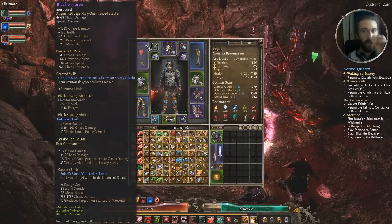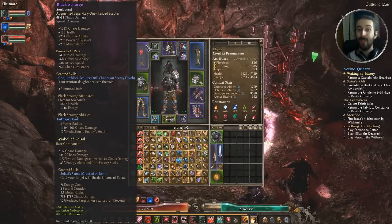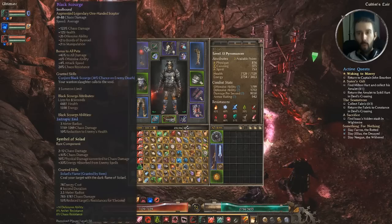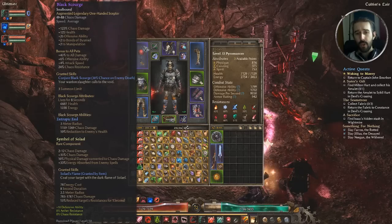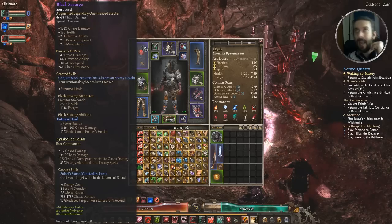The kicker of Black Scourge and part of this thematic build is Conjure Black Scourge — 30% chance on enemy death to summon up to three Black Scourge, those rift scourge-like little feral creatures from Chthonic areas in Grim Dawn. They go out and chew on stuff for you, and when they die they deal a decent amount of chaos damage and reduce enemy health. Extra meat shields — they don't take a lot of damage but they do cool stuff and look great. They also benefit from all our pet buffs. We also have the Symbol of Salail component slotted in here, which grants us the Salail's Flame skill, plus flat and percentage chaos damage and physical damage converted to chaos.